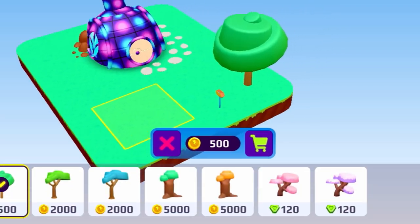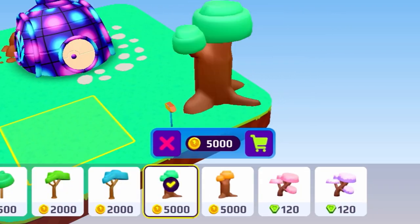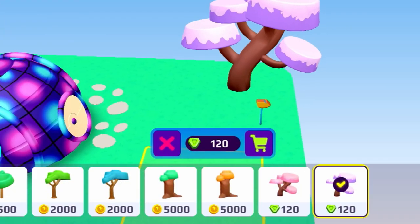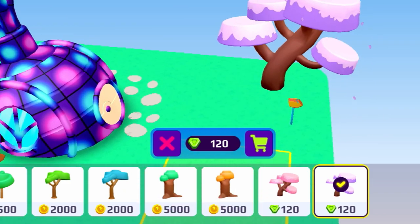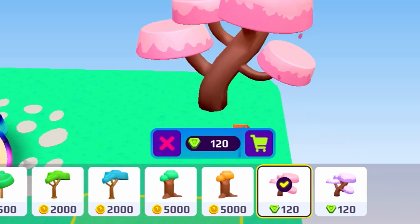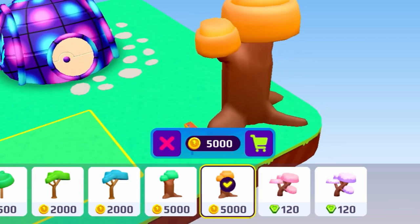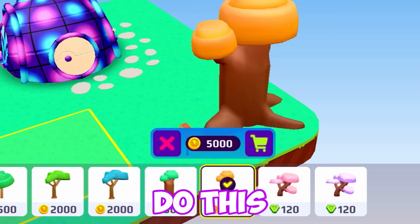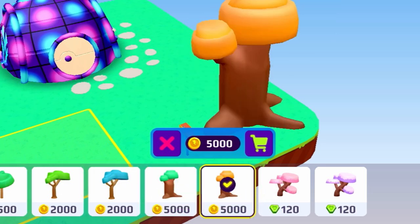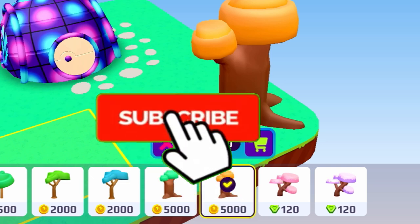Look at the options — there are literally a lot of cool trees right over here. This is literally my favorite: it's like a really cool blue tree. There's also this pink tree and a bunch of other really cool trees. I'm literally gonna buy every single tree, so let's just do this!